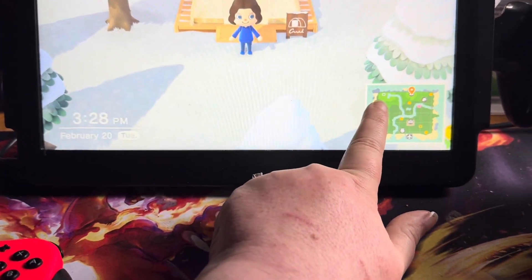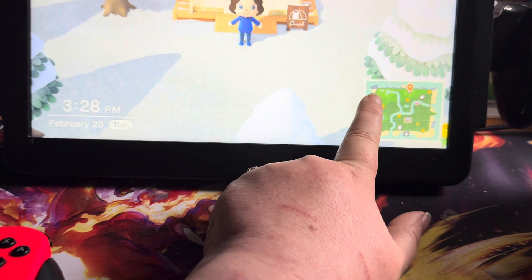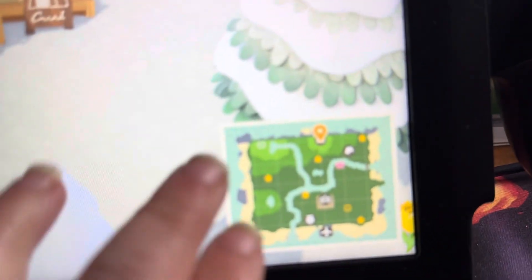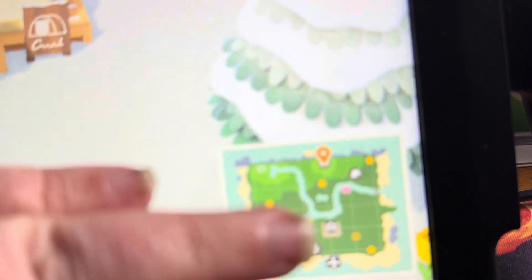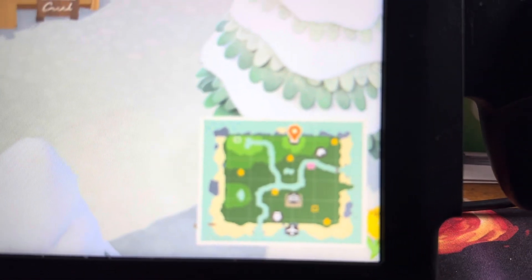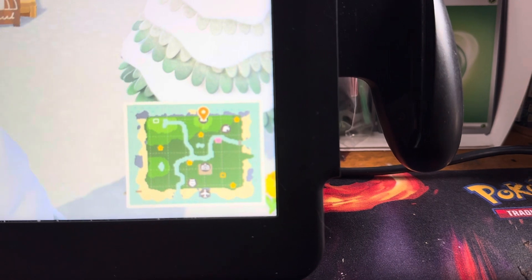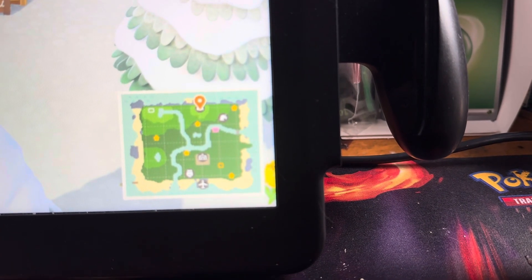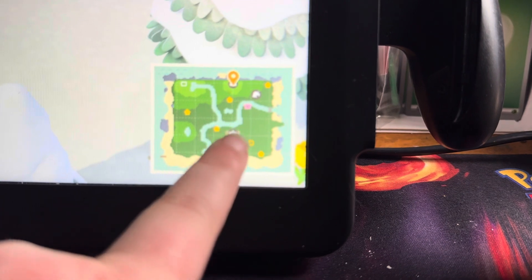This area here is going to be where the Able Sisters are going to be when they move in. Even my hand is out of focus — y'all can see it a little bit, that's my map. I really liked the map as well on this island because Resident Services is not that far from the airport and it's like a straight shot.